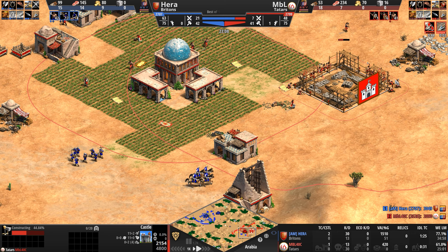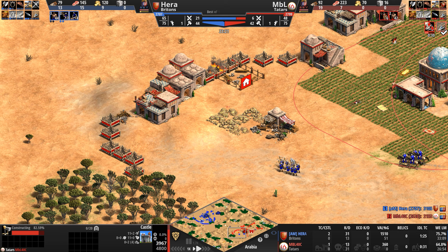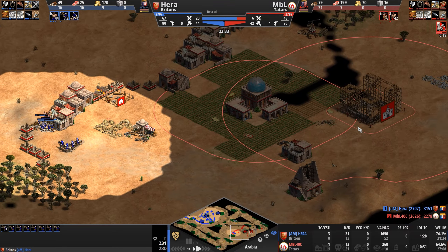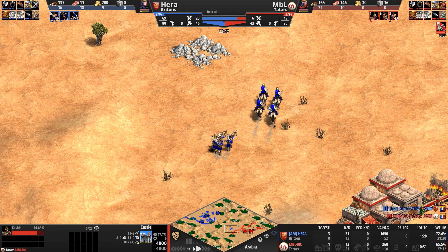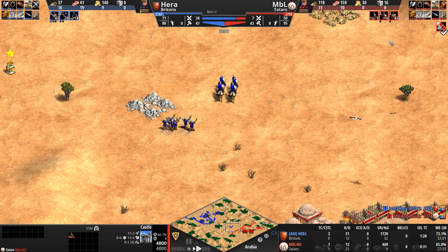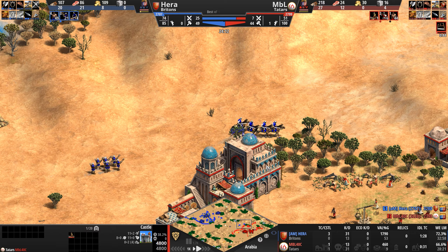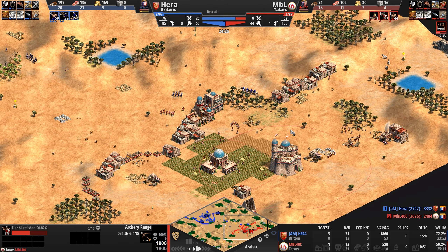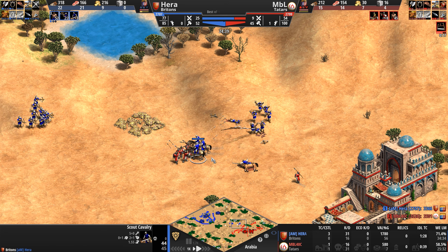And now we know what MBL is going to do — a castle, 48 seconds away. The Britons' crossbows are going to be very scared of a castle, which Hera must have seen via scouting. Keshiks are coming out — super excited about this. Every poke, every prod generates gold. Just one Keshik so far, hiding in the castle continuing basic training. More elite skirmishers coming too, but he only has one archery range.